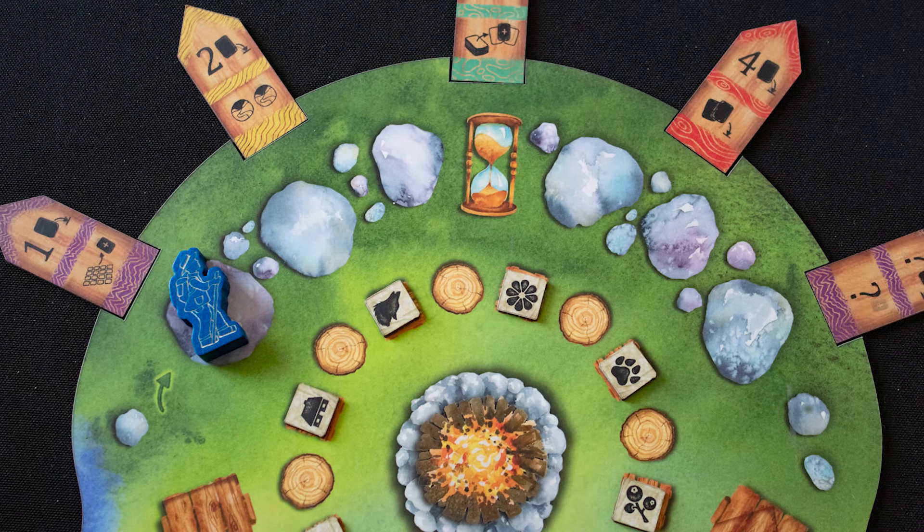When it is the halfway point of the game, remove all cards from the main board, swap the south cards in for the north cards, and refill the board accordingly. Continue playing until the final round.